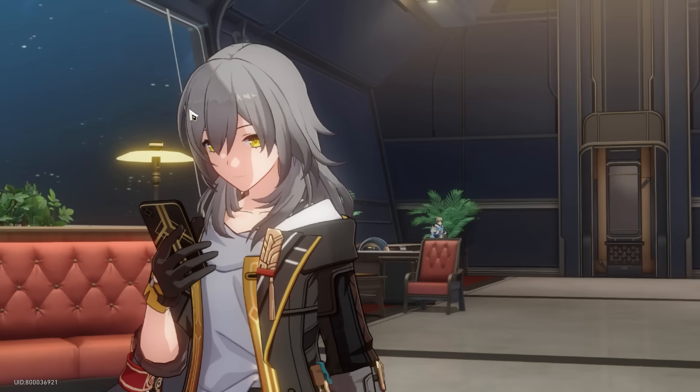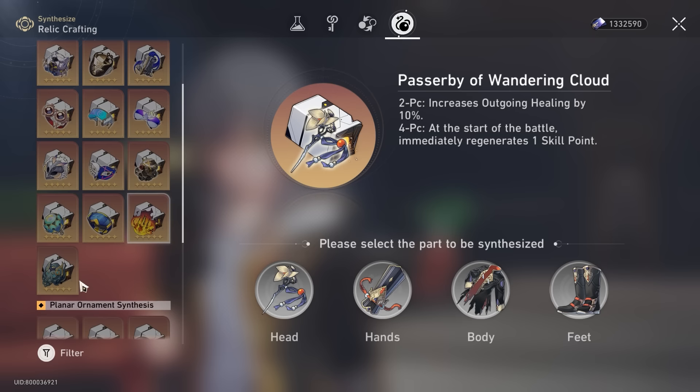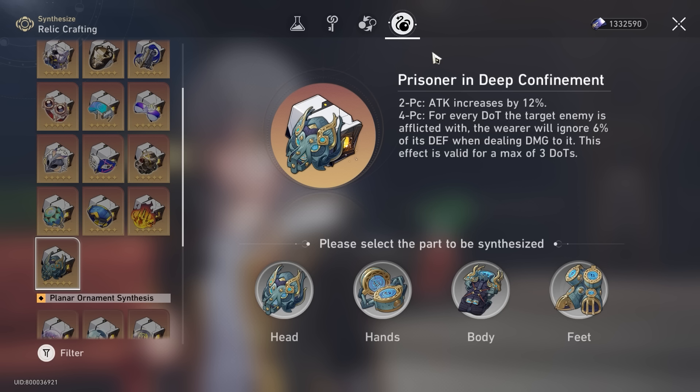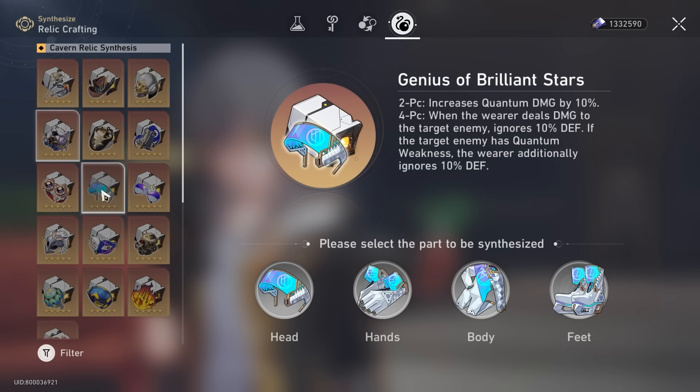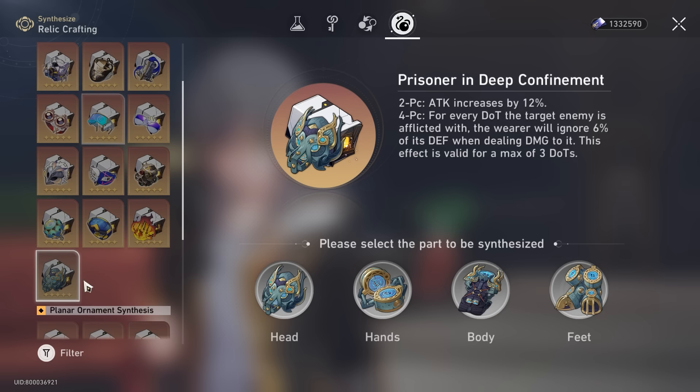Let me talk about main stats to consider. In version 1.6, I highly recommend Prisoner in Deep Confinement 4-piece. It's super strong because you get 12% attack percentage, which DOT characters benefit from. And every single DOT the enemy has gives you defense ignore on top of that — max 3 DOTs, so you get 18% defense ignore. This is so strong that some players were running Genius of Brilliant Stars on Jing Liu just for the 10% defense ignore, which shows you how valuable defense shredding is.